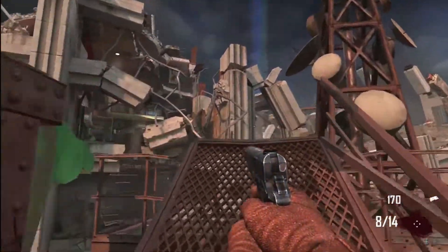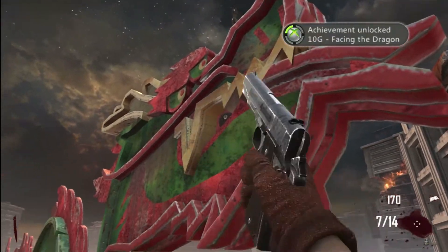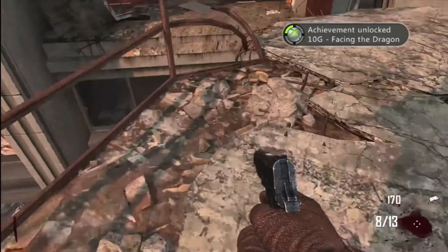Get up here, like the achievement says — Face of the Dragon — and then it should just pop. And there we go. You should be good to go, the achievement's popped, you've got it: 10 game score, Face of the Dragon. It's been Goody, goodbye.